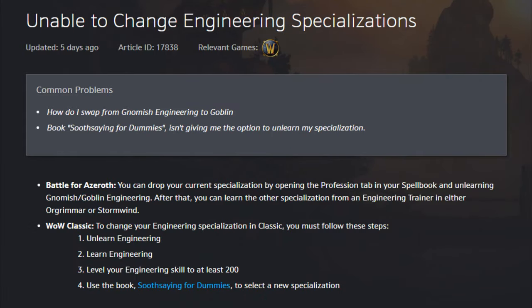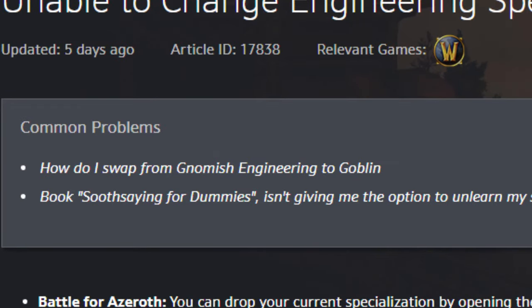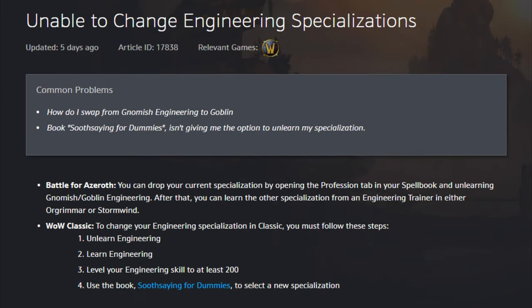The steps I'm about to go through have been confirmed by a blue post on Battle.net Support, where somebody asked how do I swap from gnomish engineering to goblin engineering? The answer was: to change your engineering specialization in WoW Classic, you must follow these steps. Step 1: Unlearn engineering. Step 2: Learn engineering. Step 3: Level your engineering skill to at least 200. Step 4: Use the book Soothsaying for Dummies to select a new specialization. So let's go into more detail on how you actually do that.